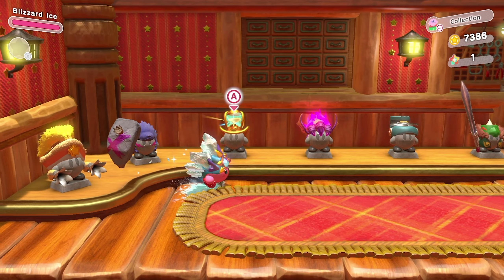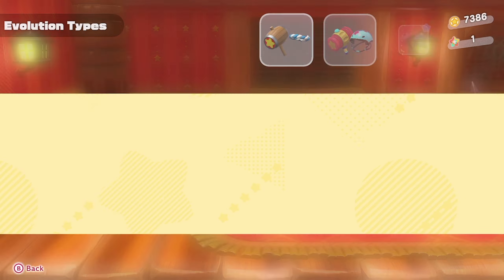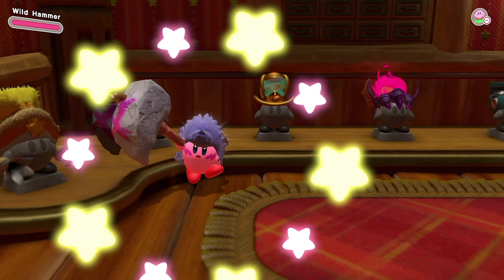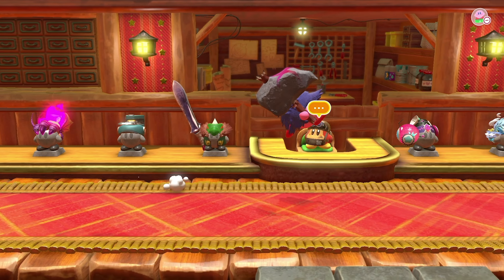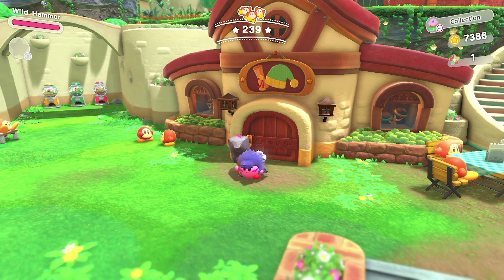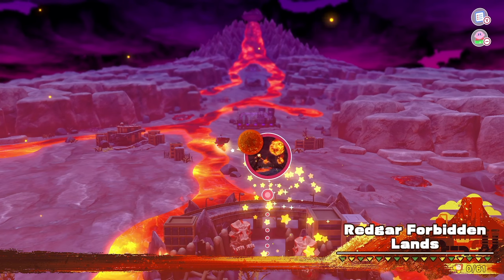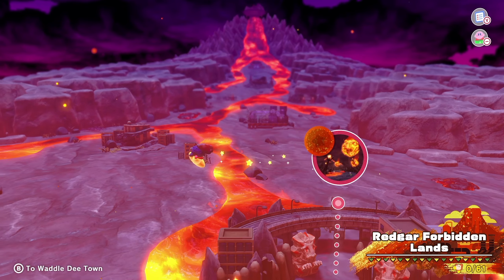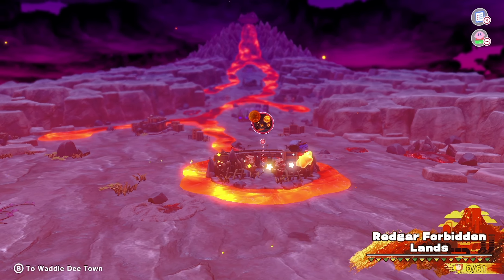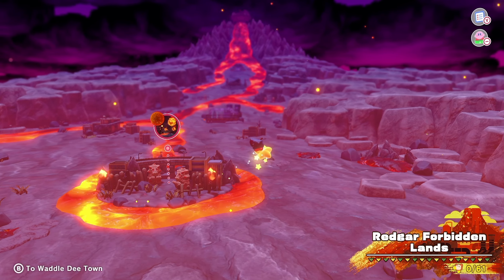Which ability are we going to take into the next world? I want to take the hammer. All right, guys. We got all the treasure roads that we can up to this point in the game — Original Wasteland is 100% complete. In the next video, we're going to head into the Redgar Forbidden Lands. Make sure you press that like button, press that subscribe button, subscribe to the channel so you don't miss any of my upcoming videos. Take it easy, everyone — see you next time.